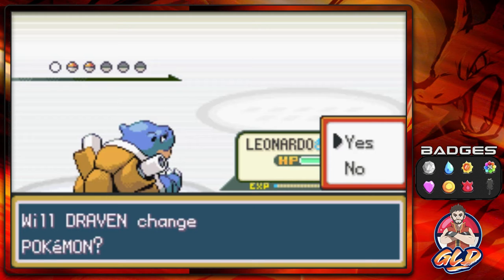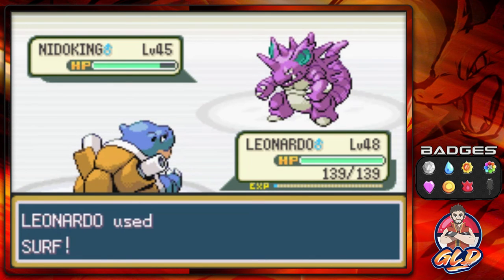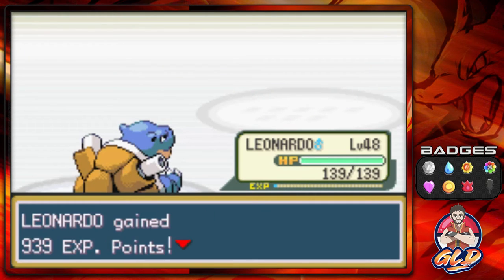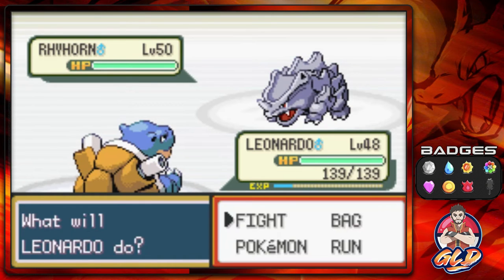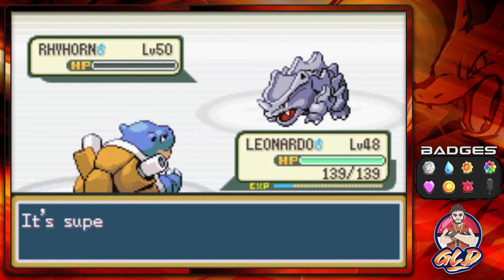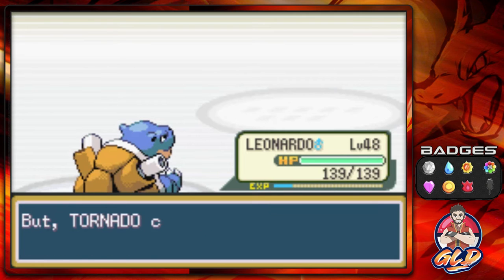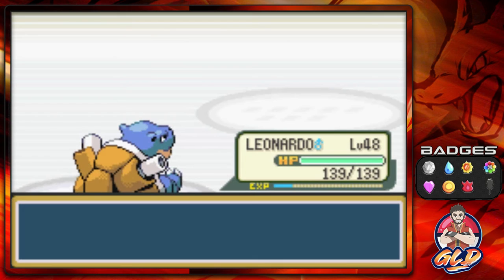Leonardo grows to level 48! Taking on Rhyhorn next — a level 50 with earthquake and possibly horn drill. Surf attack defeats Rhyhorn. Tornado grows to level 40 and learns Drill Peck, which is more powerful than Fly. Replacing Fury Attack with Drill Peck — Tornado has learned Drill Peck!